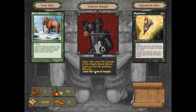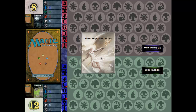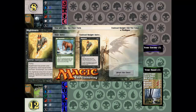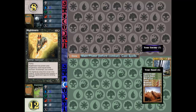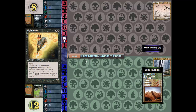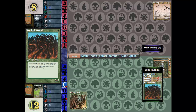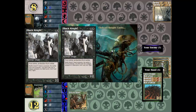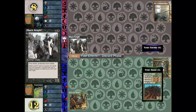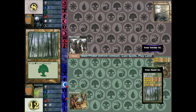Let's fight this guy — he's probably a bit too tough for us right now but we'll see. Eight health points, that's not too bad. He allowed us to go first. We'll be able to pick up the grizzly bears next turn, which gives us some damage potential. Let's hope he doesn't have a terror card. He gets the black knight out — that's annoying. First strike means...